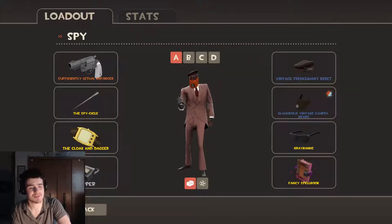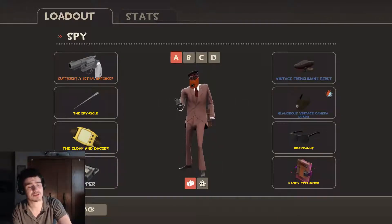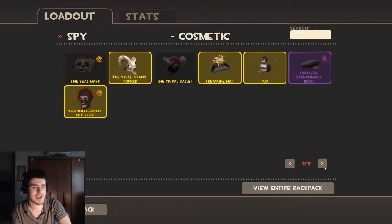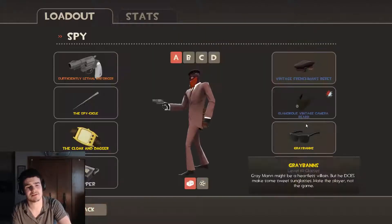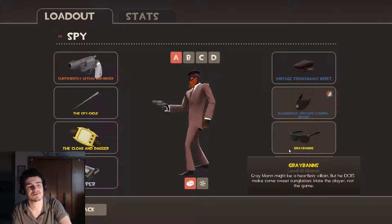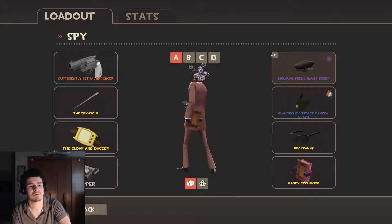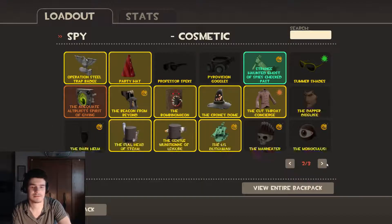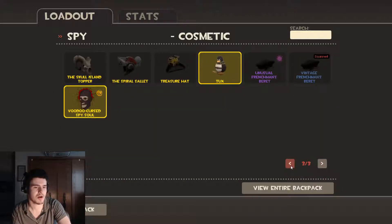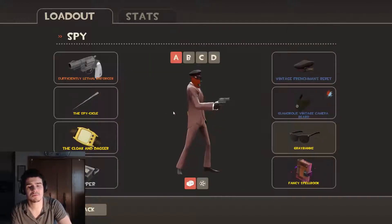Spy — you guys see me use my Spy a lot. I enjoy playing Spy as much as I enjoy playing Soldier. It's very fun and very strategical; if you do it right, you can have loads of fun. Soldier and Spy are my most favorite classes. I like to have a lot of fun with them. There's Bubbles. I prefer Vintage — it's Vintage.